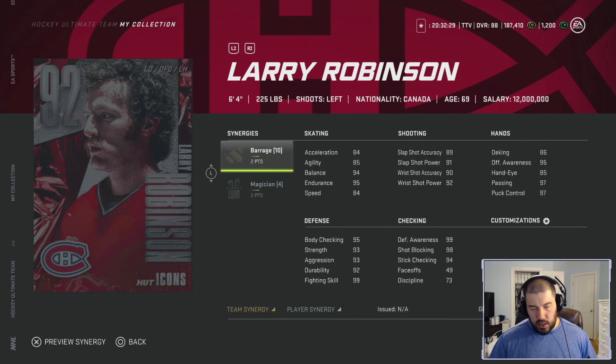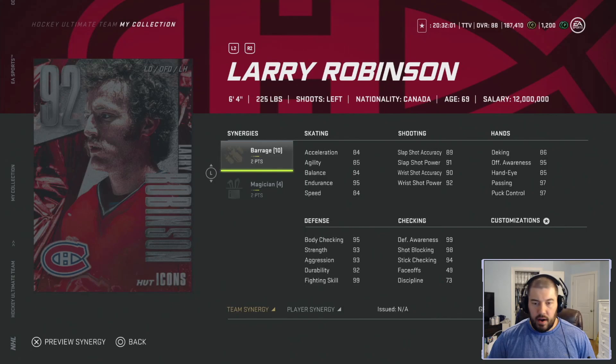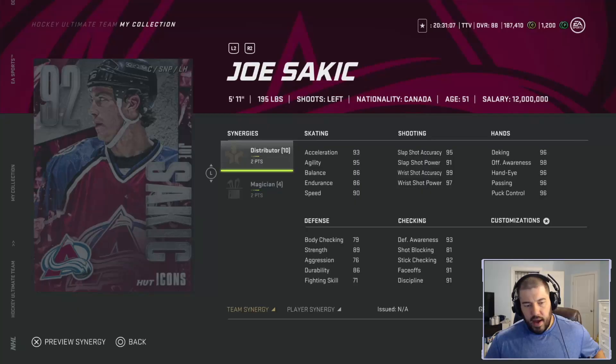Robinson is still a very slow skater for a 92 overall given the investment required. At six foot four he's large, but not in the same class as Pronger at six foot six in terms of reach. I do like Larry Robinson — I'm giving him four Chewies. If he skated just a little bit faster it'd easily be four and a half. If you're going to pair him with a very fast defenseman he's probably closer to four and a half, but being candid, four Chewies because of the team synergy and skating. If you're a Canadiens fan he might be worth building, since he's still one of the better defensemen on his other attributes besides skating.